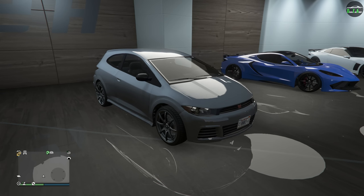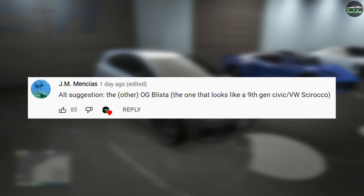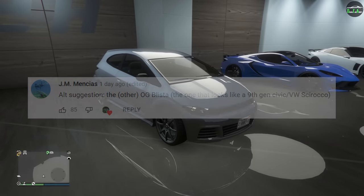So in today's video, we're going to be customizing the Dinka Blista — the regular one. This car is an OG vehicle that's been in the game since day one. It's currently not on any of the websites; it's only available by stealing it off the street, so it is a free car essentially.